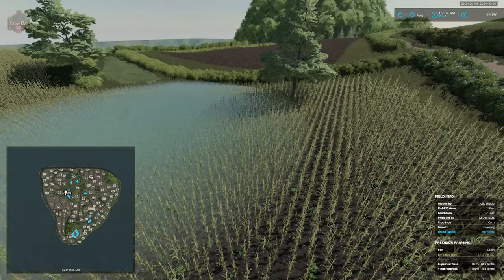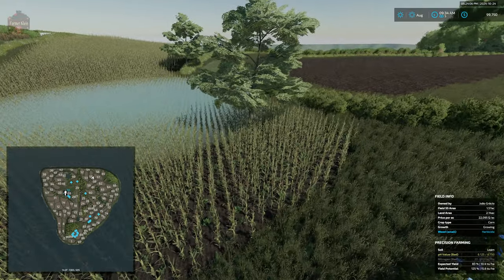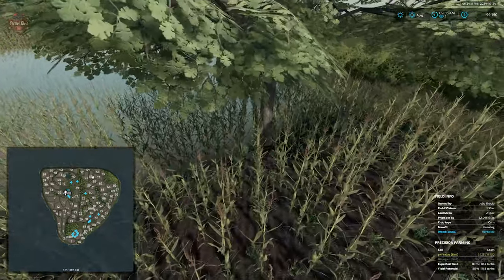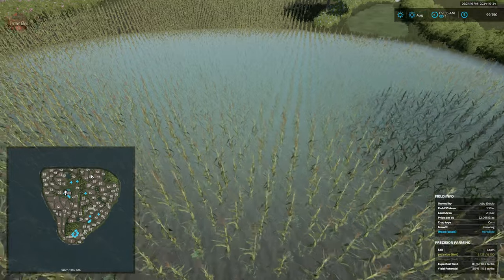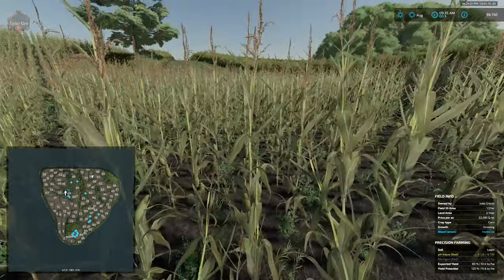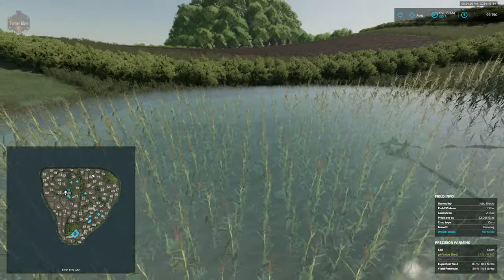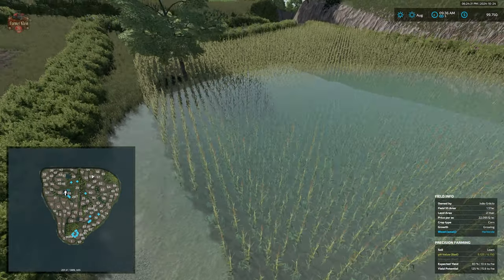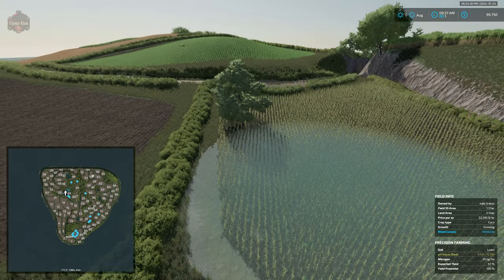Something else concerning this map is that field boundaries need more care. There's a tree right in the middle of a field, and while it's kind of neat to have a water area as a low spot, when I come down here I'm swimming through the water. I'm concerned we might get the 'you're driving too low into the water' message when trying to harvest this field, which clearly wouldn't work out well.